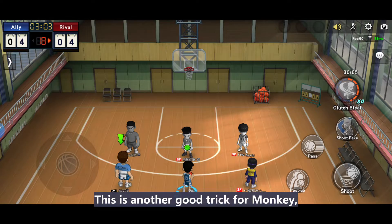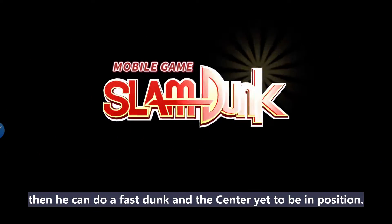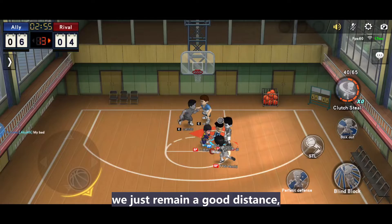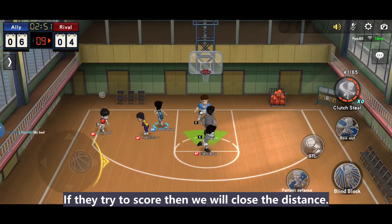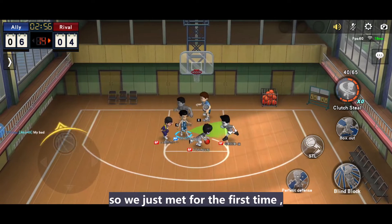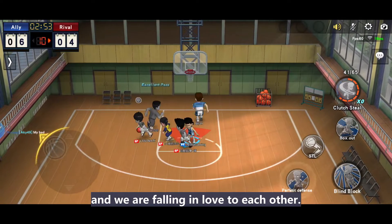Here is another good trick for Monkey — only pass the ball to Monkey after he leaps forward at the start of a possession. Then he can do a fast drive down while the center is yet to be in position. Look at Ryoji and Monkey's positioning — we don't really need to keep following our targets. Just remain a good distance while they are doing a crossover. If they are trying to score, then we close the distance. Monkey did a nice play.